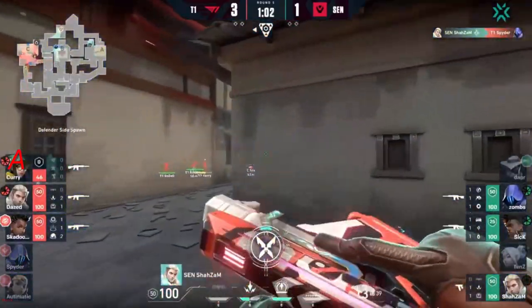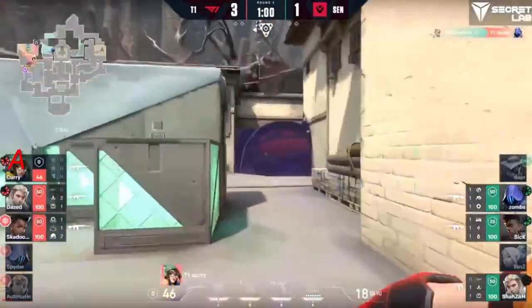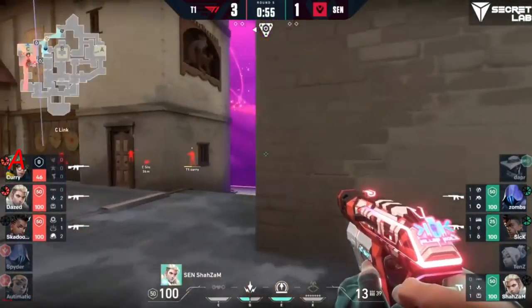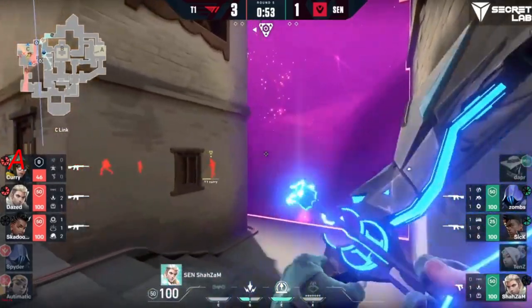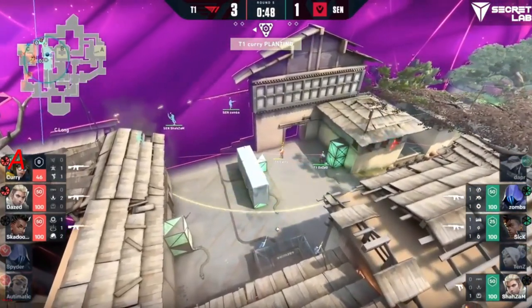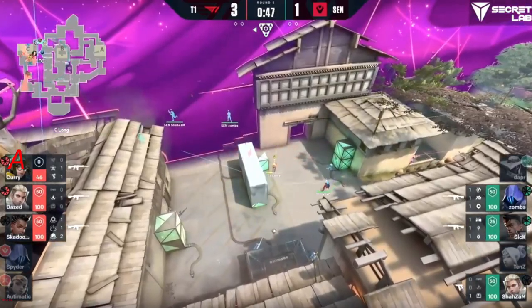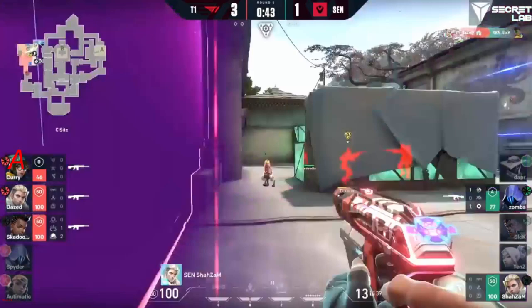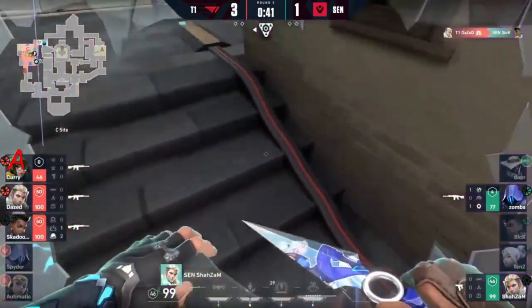Nice start here as automatic finds one. Curry will be responsible for his trade, hoping for some success with the hunter's fury — and he does take down spider. That keeps the seaside relatively contested even though there's no one actually on the cosmic divide. That might be what's used to quiet things down. The hunter's fury has opened things up for Sentinels again, despite the fact that shenanigans is quite gunned. Dapper actually gets a kill there as well.